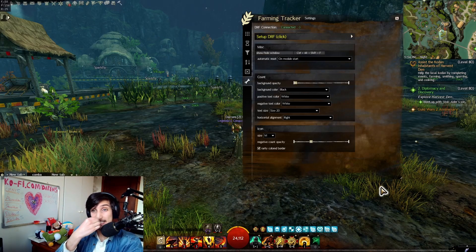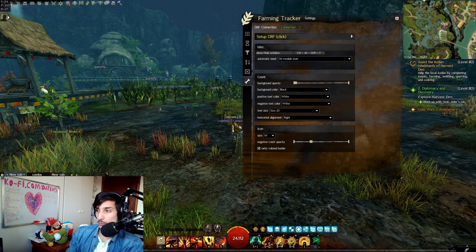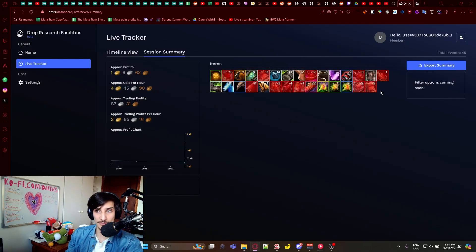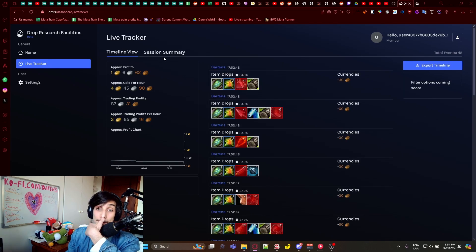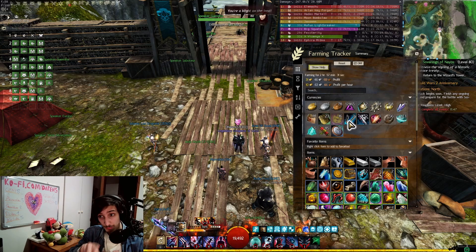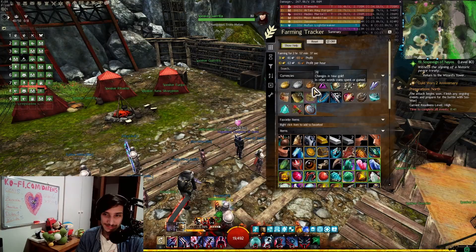The way this works is that it uses another addon called DRF. DRF would show you everything you'd gotten on its website, which was nice, but it kind of sucked having to open a browser, navigate to the dashboard, and check there. Sometimes it would lag out or you'd lose your data when you refreshed. But now, with this addon, all the information from the DRF website is transmitted directly into this farming tracker so you can see it in-game, instantly.